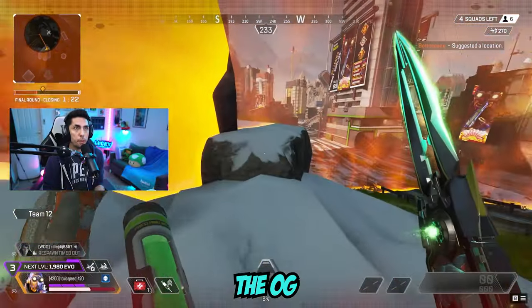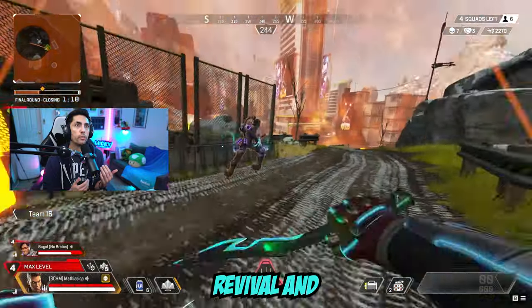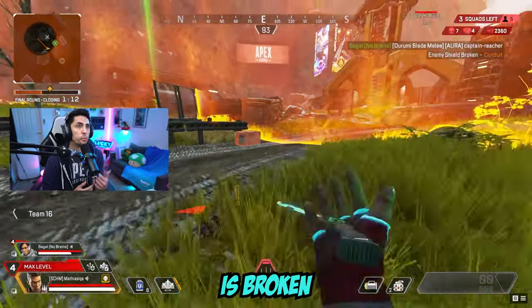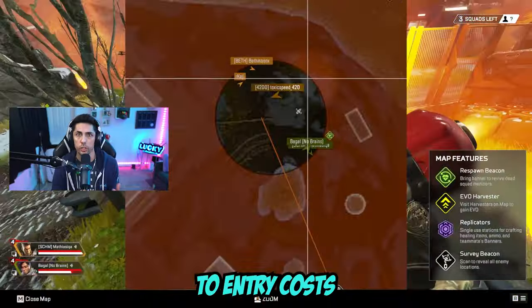For game modes, we'll have the OG Apex mode or Launch Royale — kind of hate the name — Straight Shot, Revival, and Trios Revival. These are all coming throughout the season, not all on day one. Our map rotation is Broken Moon, Stormpoint, and World's Edge. There are also various changes to entry costs for ranked.